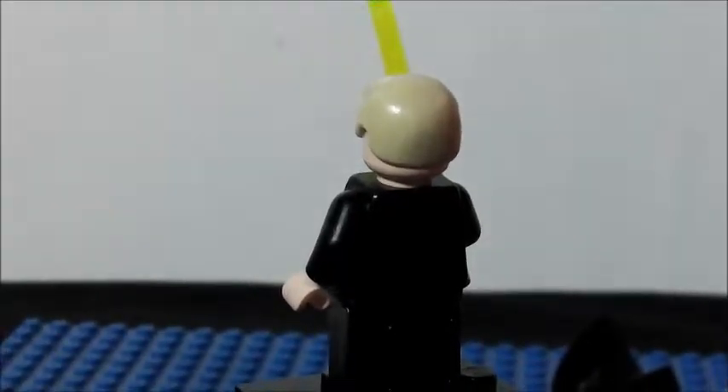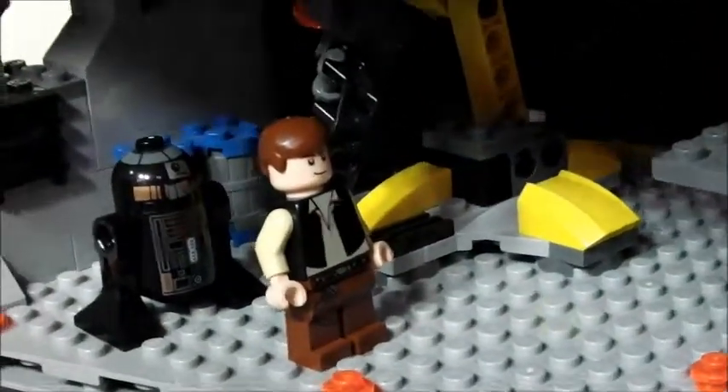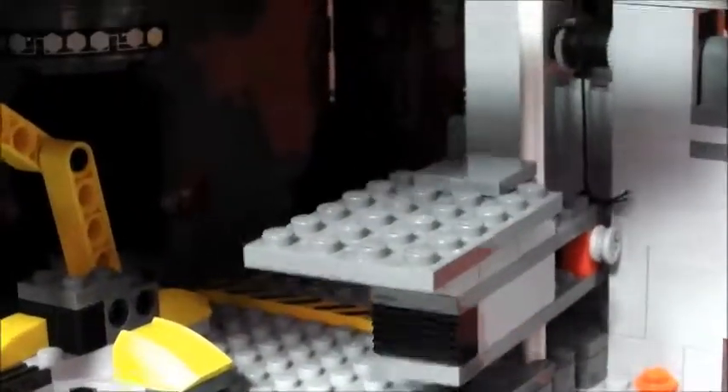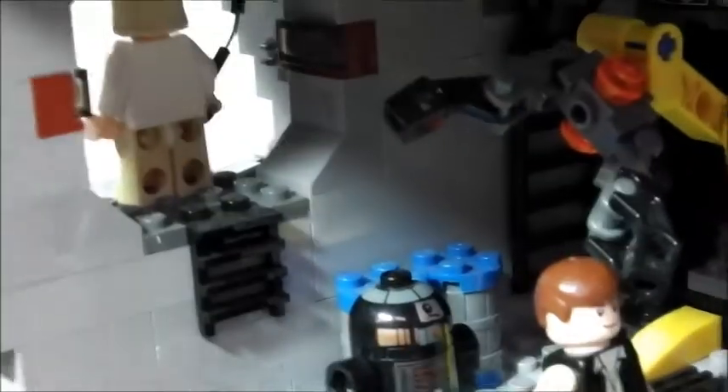Now we'll get on with the close-up of the whole set. The first floor is just pretty much a basement with nothing but crates. Now to the second floor — these are more detailed rooms. In this room you've got a little elevator that goes up to the next floor, and you can wind it down. It's also got a crane, a ladder that goes up, an elevator shaft, crates, and a mini ladder.